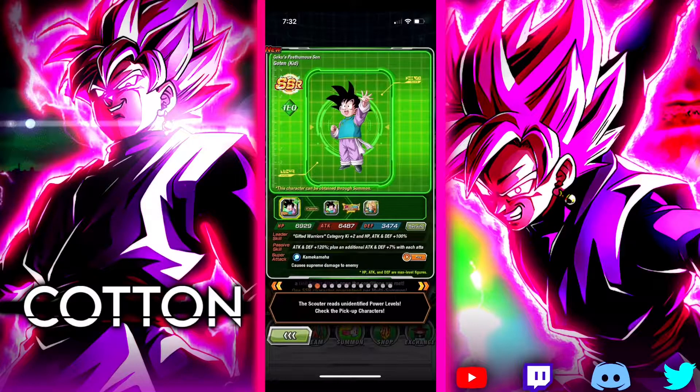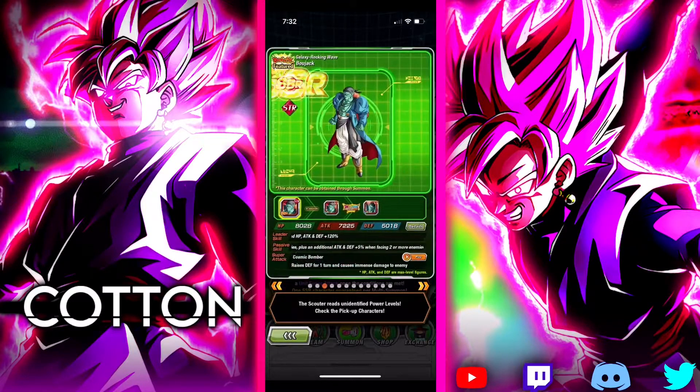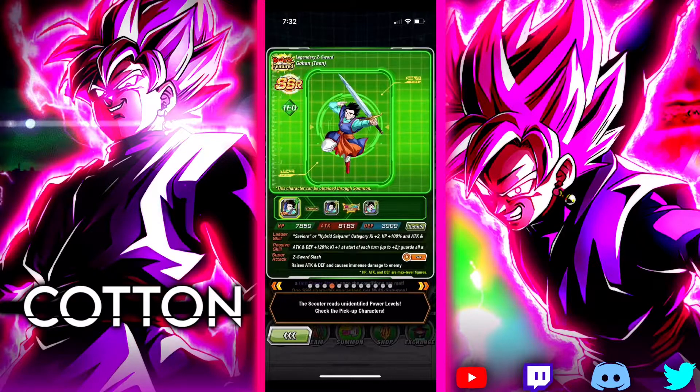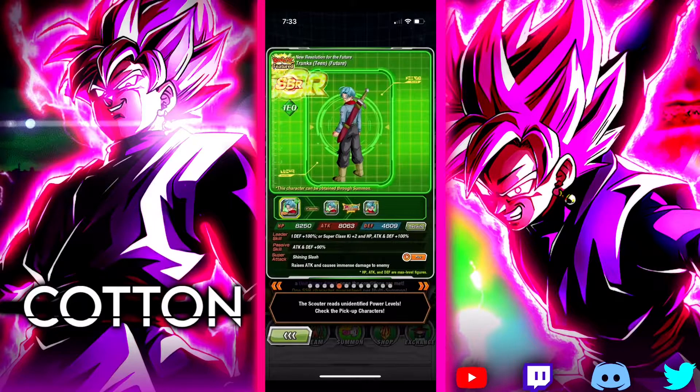We also have this new Goten, who is a support-type unit for Prodigal Warriors, or Gifted Warriors as they're called on Global Dokkan — he's a very solid unit. We have Dokkan Fest Bojack, who is a very good unit with great attack and defense, a great support-type unit, and leads a very good category team as well. Ultimate Gohan — don't really need to say much about him. He's a fantastic unit with guaranteed guard, always a powerful unit.